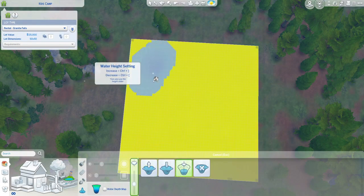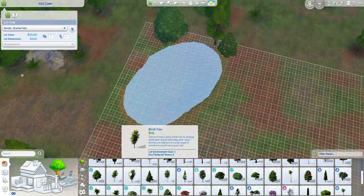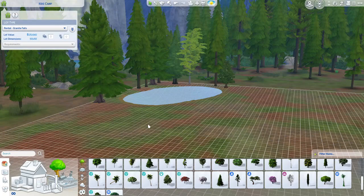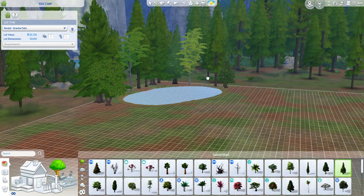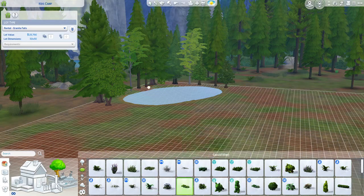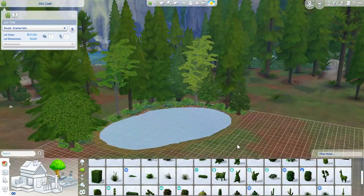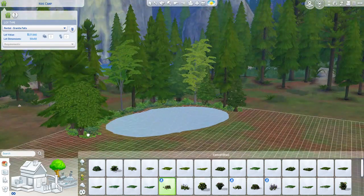Hello everyone! So today I have another throwback build for you. This one is a summer camp and I created this in my old legacy save. It was just kind of something fun to send my sim to on a vacation type thing. The way I played this was I sent my sim's family for a couple days and just had them kind of camp.